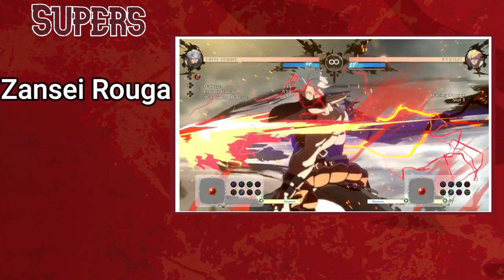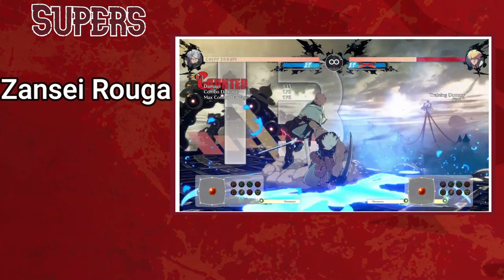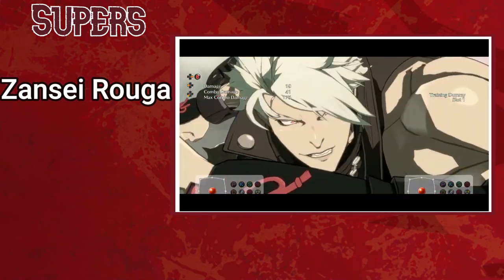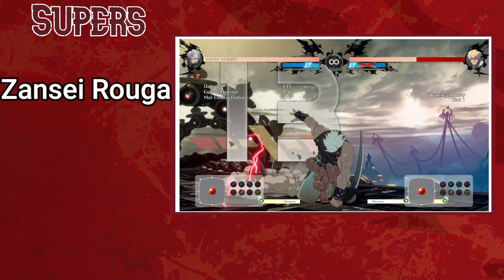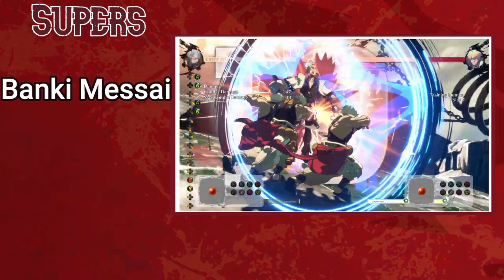Zansei Roga is Chip's metered reversal, but its long startup means it's hardly useful for that purpose. Instead, use it as a full screen whiff punish tool, as it will travel the entirety of the screen after the super flash — meaning if your opponent was throwing a fireball or something, they're going to get hit. It always ends at mid-screen, meaning it can't be used to add extra damage before a wall break. Kachofugetsu is a pretty meh super, but important since Zansei Roga can't be used as a wall break finisher, whereas this can be.